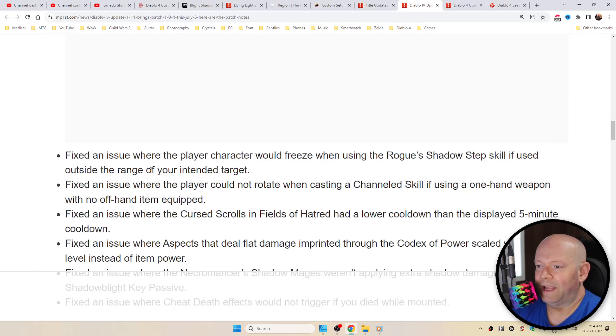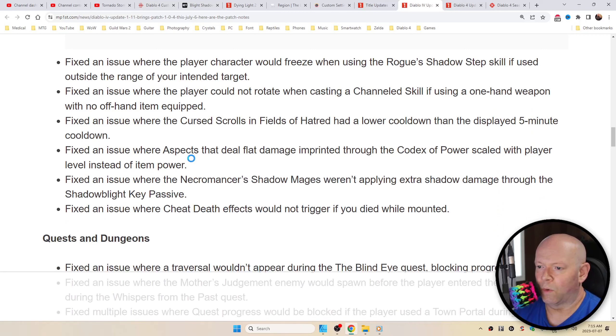Fixed an issue where the player character would freeze when using the Rogue Shadow Step skill if used outside the range of the intended target, as well as where the player could not rotate when casting a channeled skill if using a one-handed weapon with no offhand item equipped, or where the Cursed Scrolls in Fields of Hatred had a lower cooldown than the displayed 5-minute cooldown, or where aspects that deal flat damage imprinted through the Codex of Power scaled with player level instead of item power.